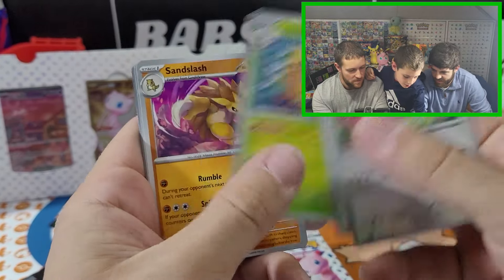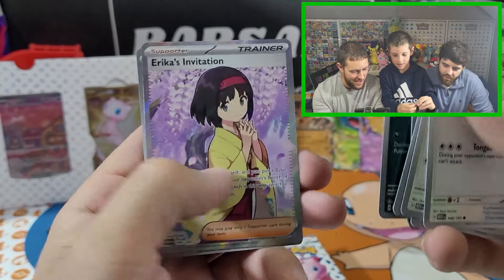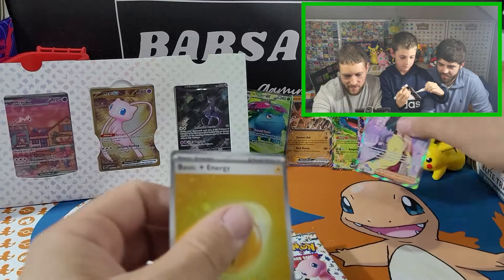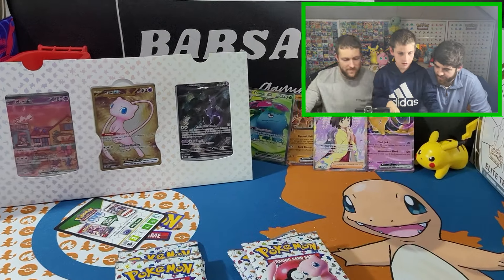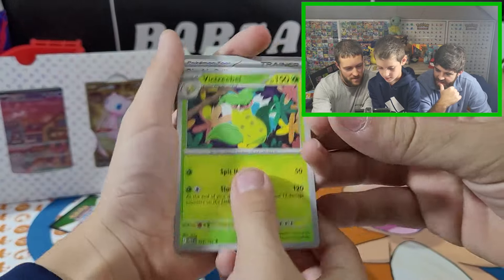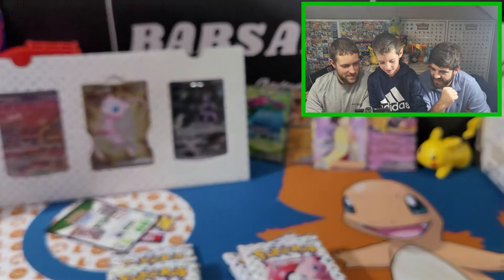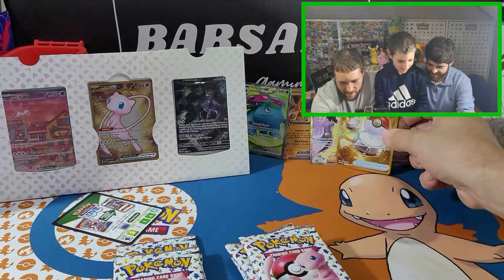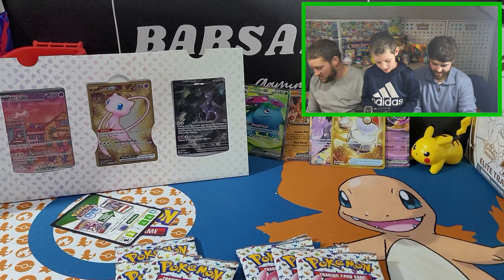I have not seen the Blastoise full art yet — actually, I haven't either. I'm just gonna try to pull it fast, like pulling a tablecloth off a table. Minccino, Grimer, Erica's Invitation — and something fancy behind it! That's card 196 — not the crazy one, but still a good hole. It's a good sign when we're running out of space to put pulls and we still have lots of packs left. A cute little Grimer, Vaporeon — really big, that's the crazy thing about this set.